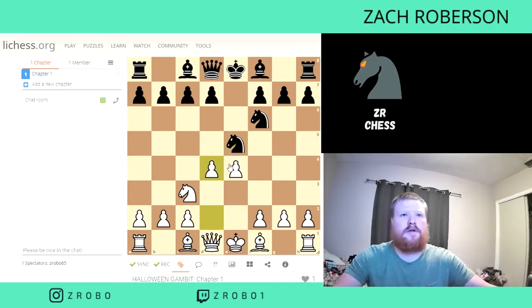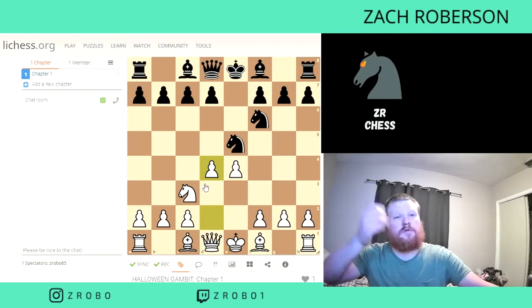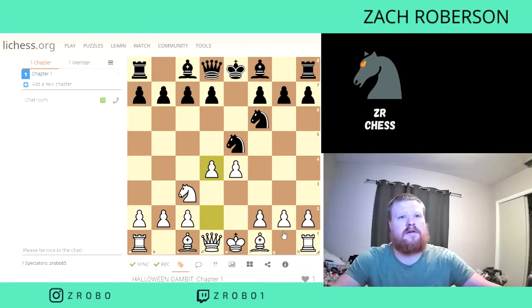So D4 is our move, and we're going to try to attack back. If we can't take the material back, we're going to take back advantage in some other way. We're going to take back the center, we're going to have better development. We're going to make him move his Knights over and over again. It's going to be fair play, and there are a lot of traps that Black can fall into here.